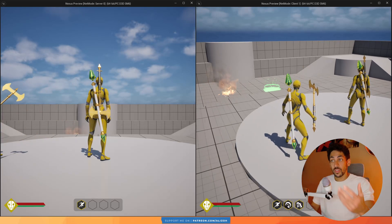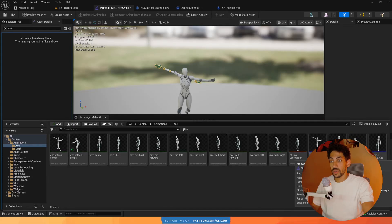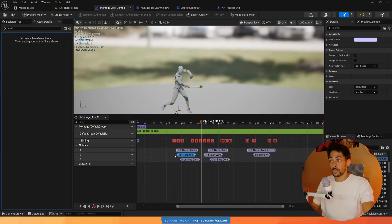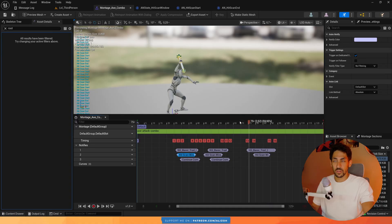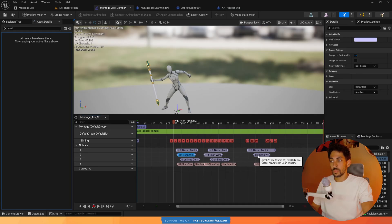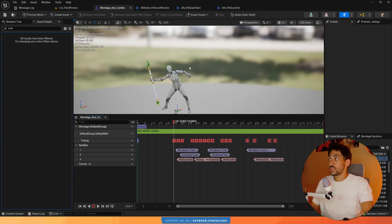Now we need to do this for the combo as well. I'm going to go to my combo montage and replace all the hitscan windows with a start and an end at their starting and ending points. I'll do this off camera since it's tedious work. I've added all of the hitscan start and hitscan end notifies where the hitscan windows used to be, then deleted the hitscan windows and their notify track.